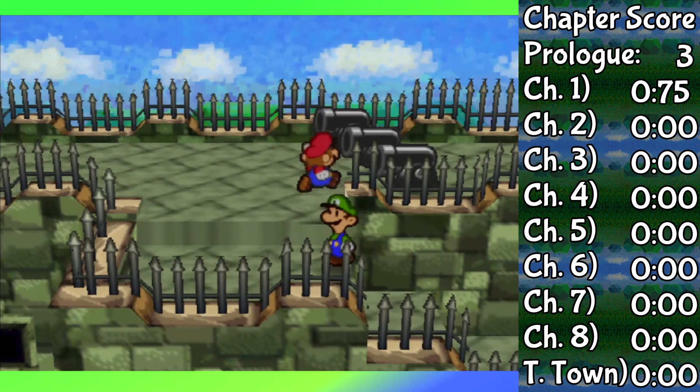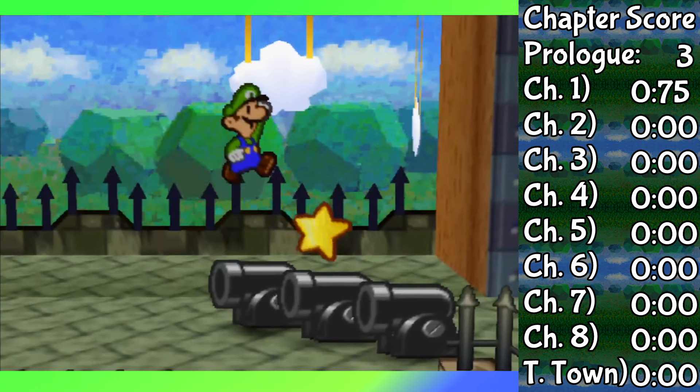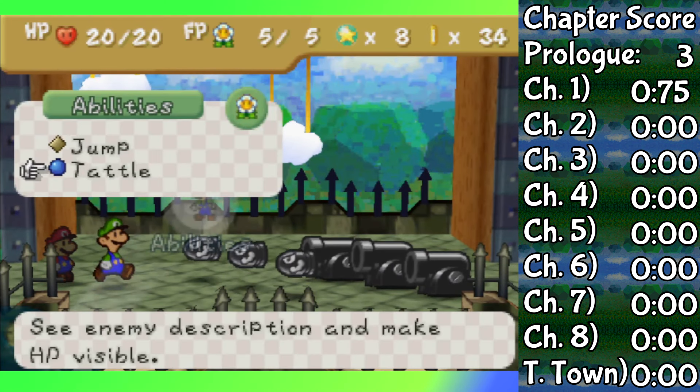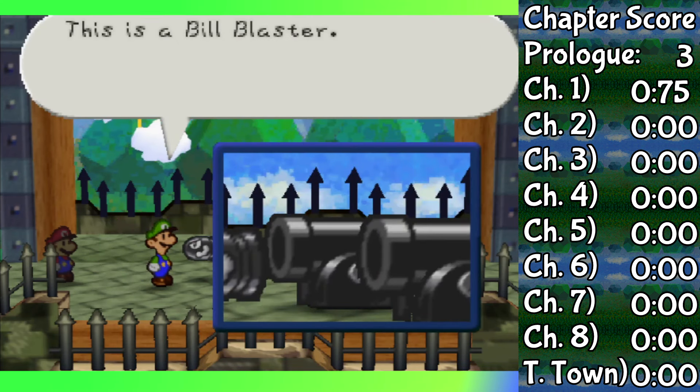Unlike the Bullet Bill Blasters — the only way through the Koopa Bros. Fortress. Luigi can only jump right now, and his jump does only one damage, while the Bullet Bill Blasters have one defense. So he simply cannot hurt them at all. Kind of a shame, actually. Luigi can't beat the game all by himself.